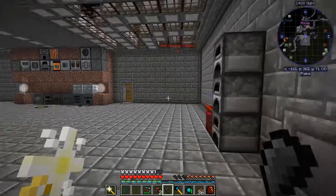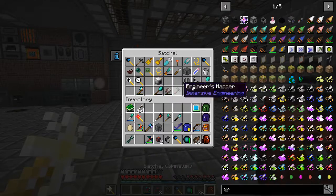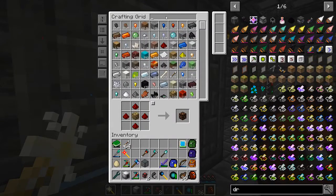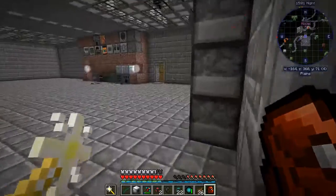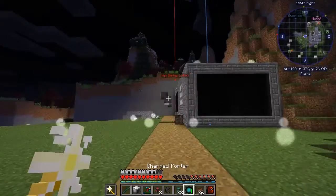Hello everyone and welcome back to another episode of Chevy Craft. This is Scooch 42 and today I've been pretty busy. I've upgraded a bunch of the dynamos downstairs and I think we may need some more of these. I'm just about to head out here and hopefully get the Cursed Earth mob farm going.